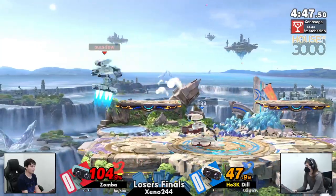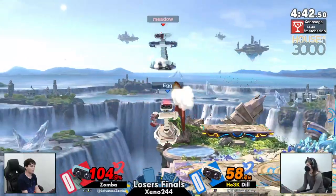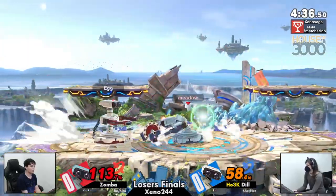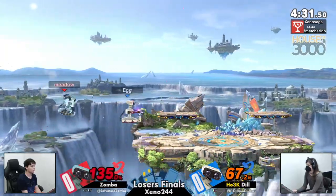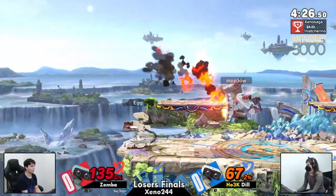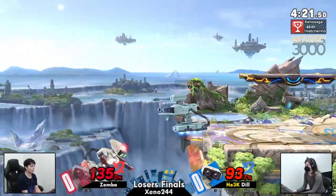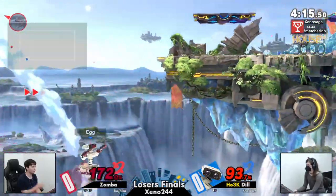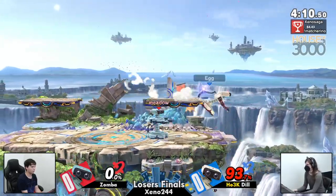Great carry there by Zamba, getting a little bit more percent. Every percent counts for this last stock on Dil right now. That was a weird awkward reverse hit on the fair for Dil. Zamba getting a bunch of percent on Dil. Hopefully this back throw - not going to take it quite yet. Just drop down chasing Zamba with a big fat laser, definitely going to take it though. I actually really like the idea, Zamba trying to cover the ledge area with a laser of his own.